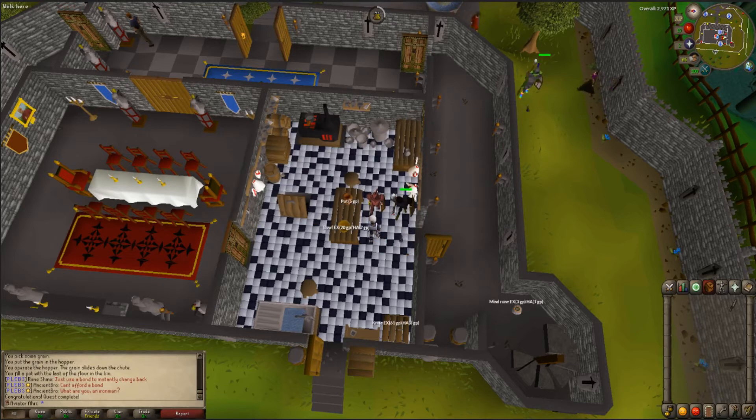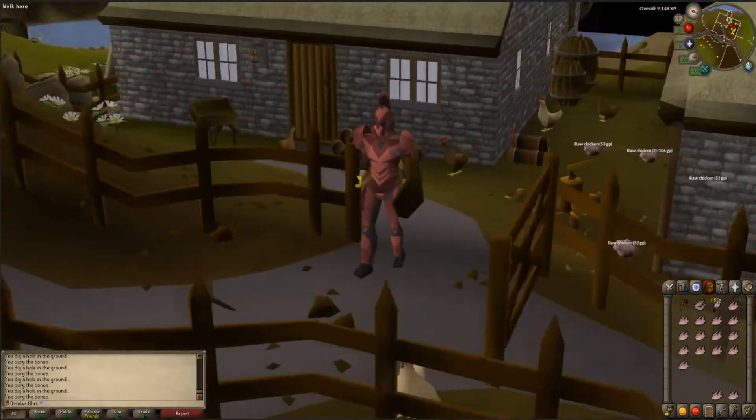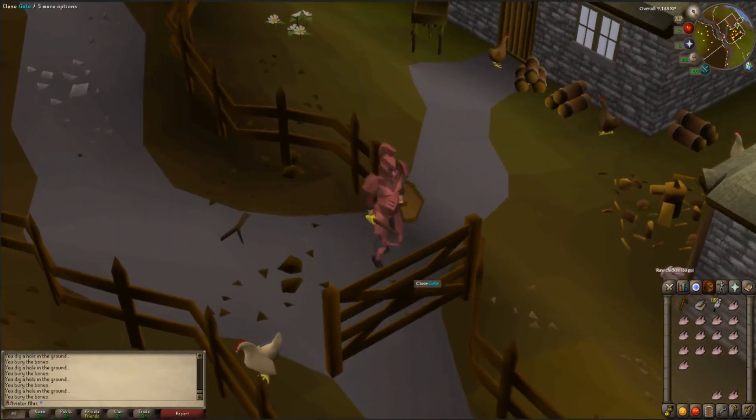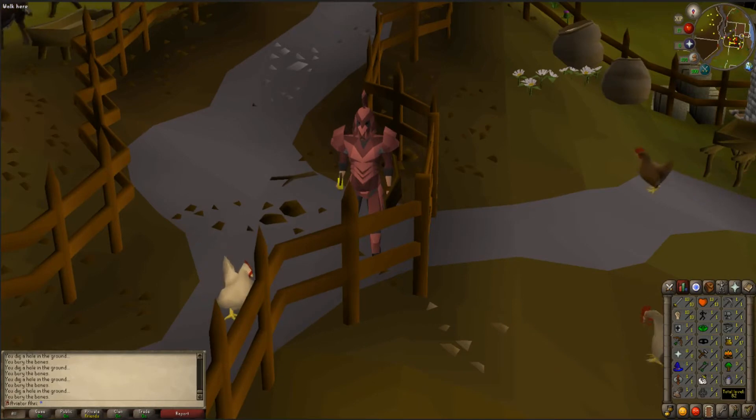I actually went back to the Chicken Coop, and here we are — there's my Iron Man. I'm rocking that bronze sword and wooden shield. I've got 10 attack and 10 strength, definitely underway.